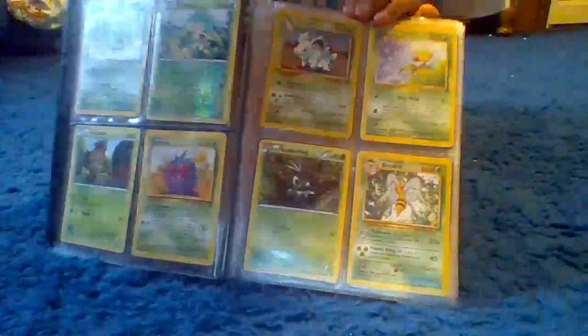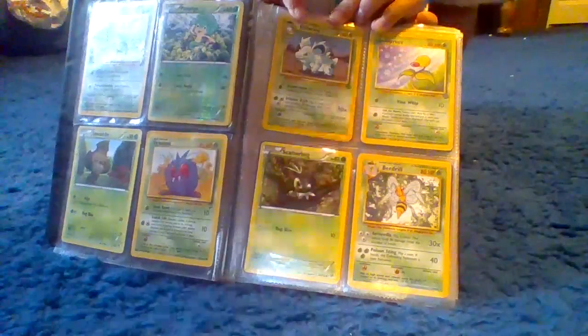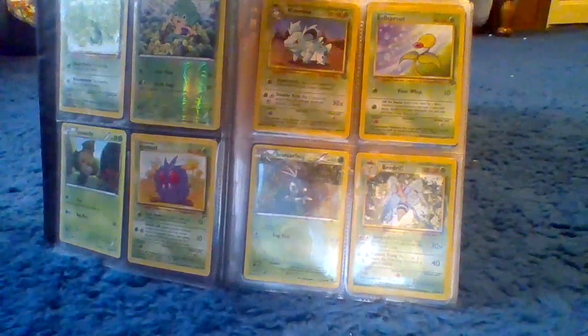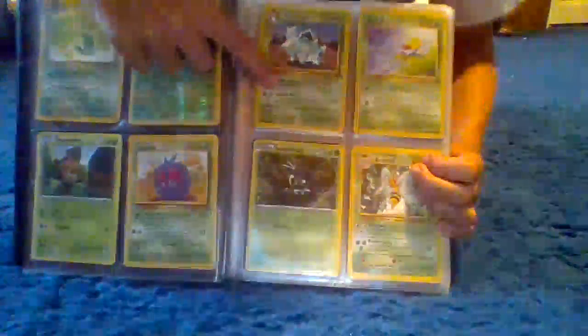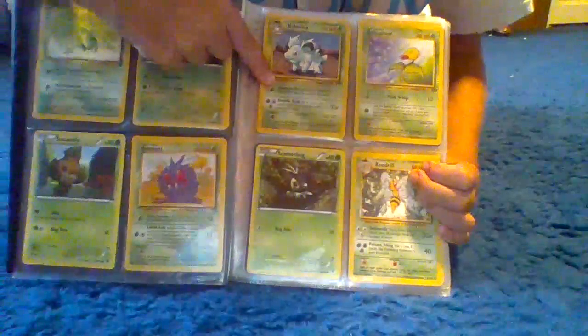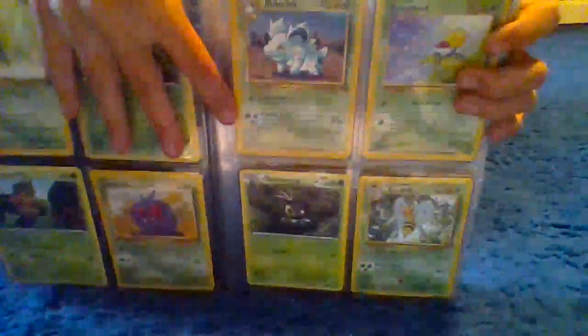Moving on to the other side, we only have a couple pages left — only 3 pages. We have Nidoran. He has 70 health. His moves are Super Sonic and Double Kick, which does 30 times 2, which is 60 damage.